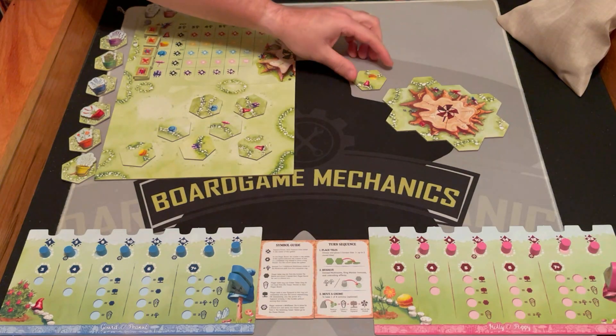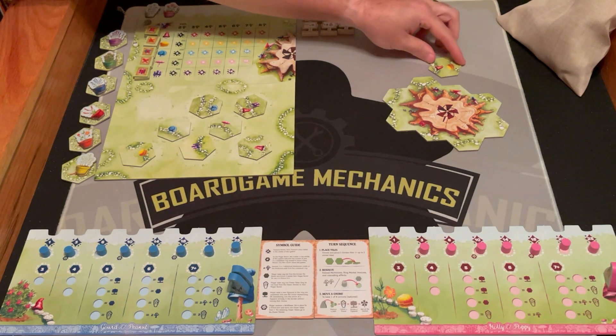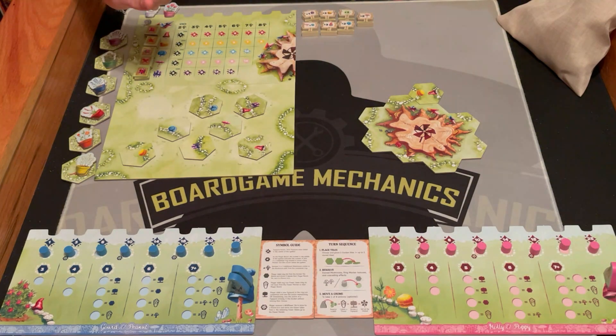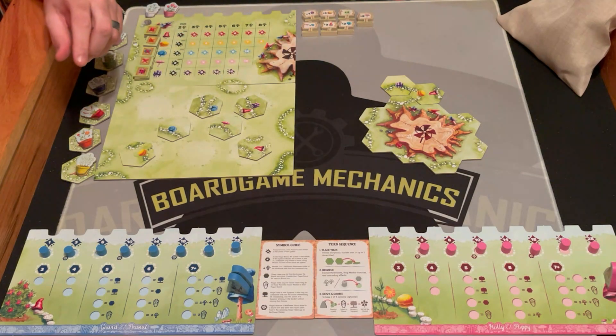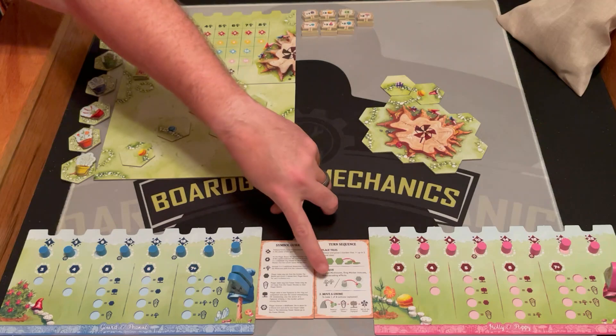When you place a tile, all of the sides — all the pathways — if there's a pathway, it has to match to another pathway. Grass has to match to grass. On your turn you're going to take two tiles from the board and place them. Then if you made it a circle, you would do all that.